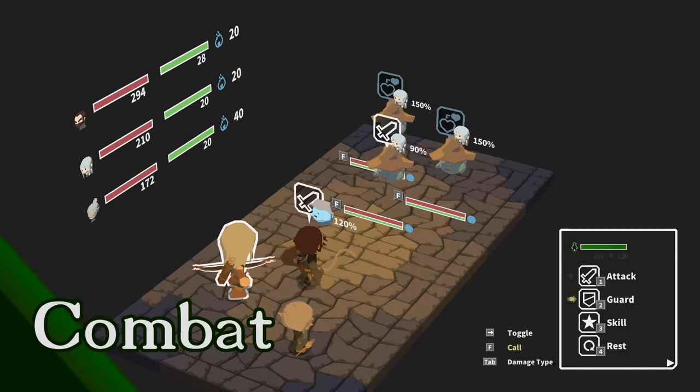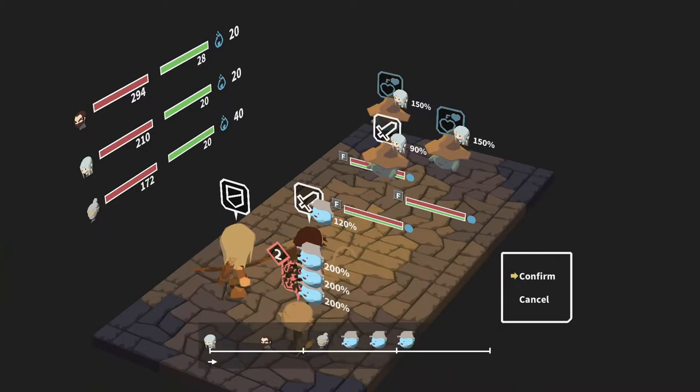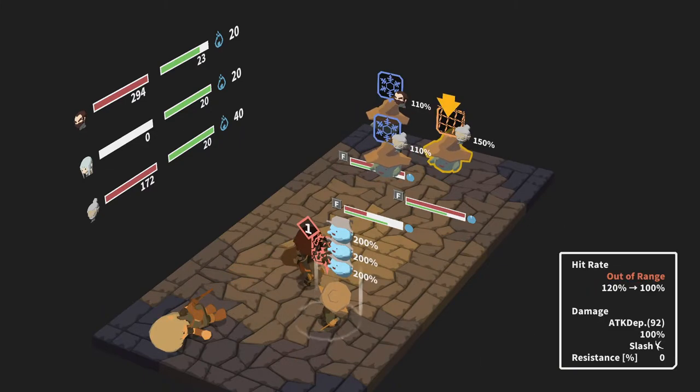The enemies are taken down in turn-based battles where you either use a basic attack, guard against the enemy's foreseeable attacks and spells, use skills which you can learn as you level up, or rest if your stamina points are depleted.